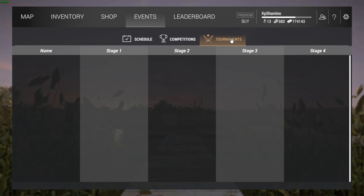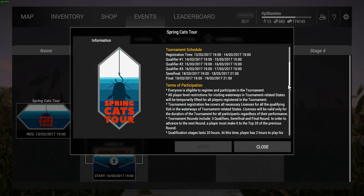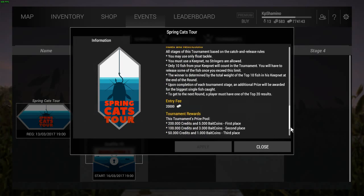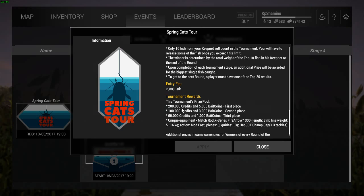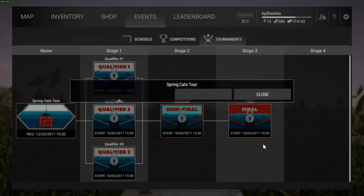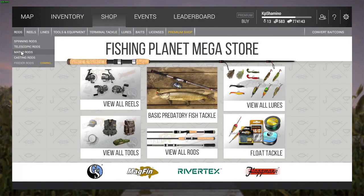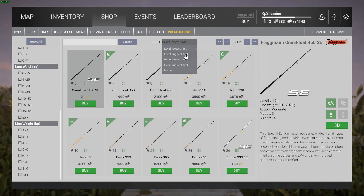Let's have a look at the event — the tournament. Here you can see the Spring Cat Tournament; it's not with real money, so it's once again just the same prize money as the crappie tournament: 200,000 credits and 5,000 bait coins for third place. But you do get a nice unique equipment piece — the Match Rod X-Series Fire Arrow. I think it's just the Brutus with a skin; the Brutus is three meters two, I believe. Let's have a look at the longest Brutus in the shop.